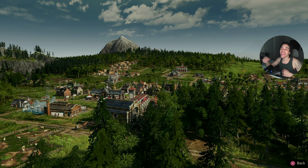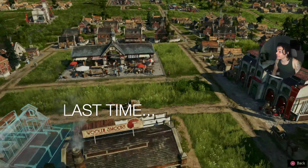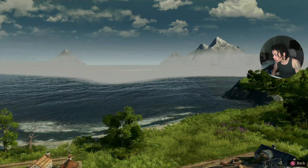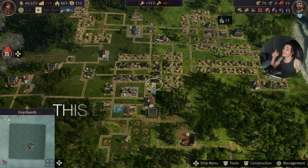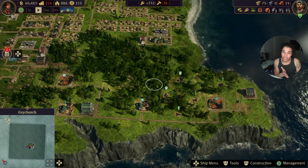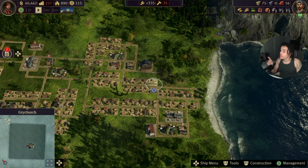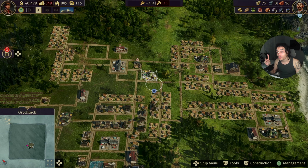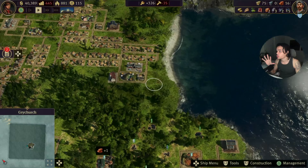Welcome back to Anno 1800. Last time we started building out our entire community. We got our first slaughterhouse and built out an entire new community that has a beautiful waterfront as well as their own marketplace, pub, and distillery. This episode we are going to focus on improving our supply chains, possibly making some money off of them, and then also increasing our communities and hopefully adding new supply chains so we can completely conquer this entire island.